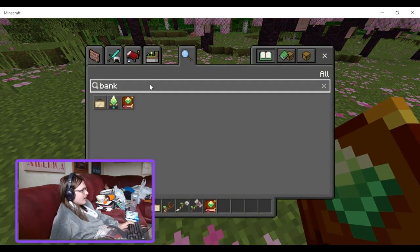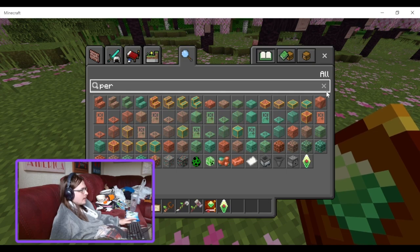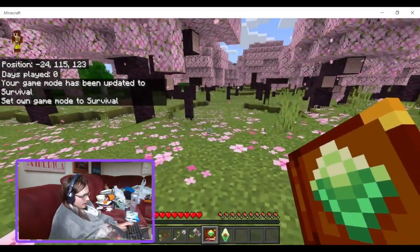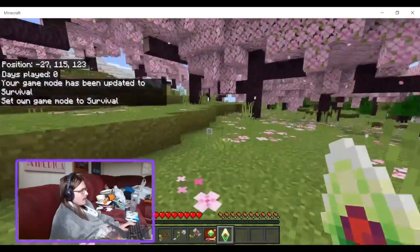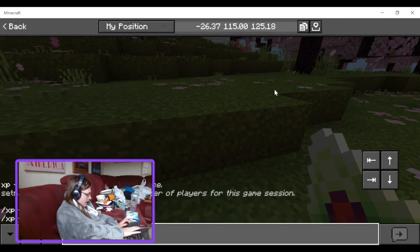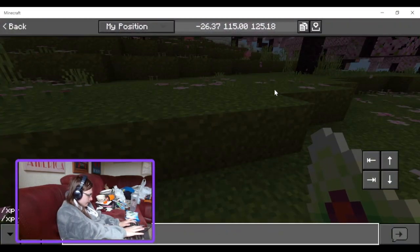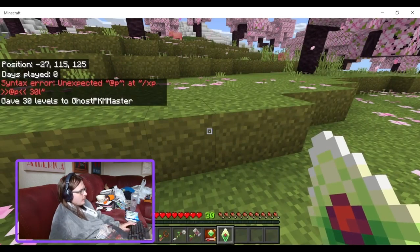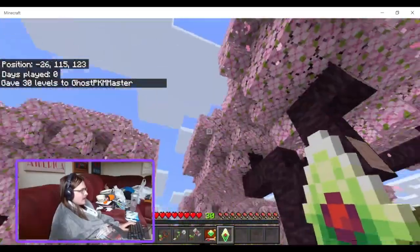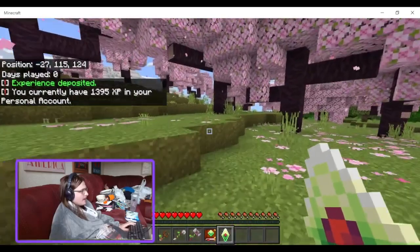The reason it's on here is the personal account. The idea is: you spend some time at an enderman farm or XP farm and get, say, 30 levels of XP. You don't want to lose those levels in case you die, so you use this and deposit all your XP inside the bank.